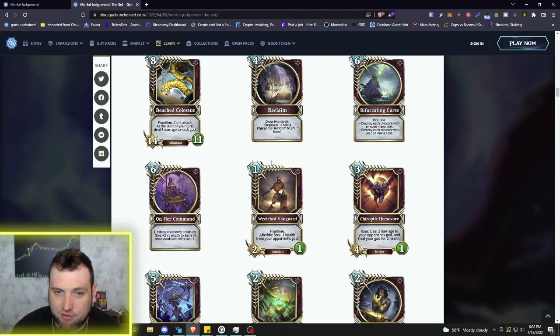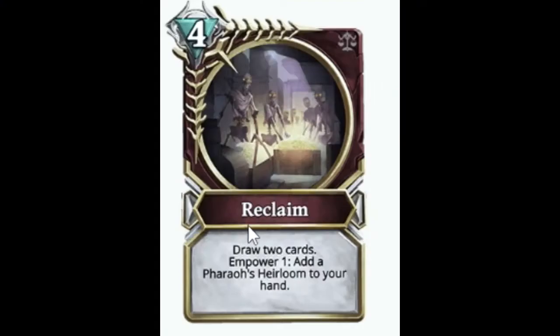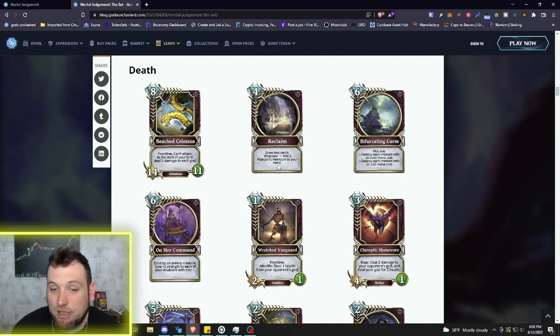Now we've got a four mana spell: Reclaim — draw two cards. I love draw in Death. Power one: add a Pharaoh's Heirloom to your hand. As we keep reading through the Death cards, you are going to see a continuation of this trend of Pharaoh's Heirloom, and by the time we get done there are going to be so many different combos with the Pharaoh's Heirloom it is going to be sickening — unless you're a Death player.